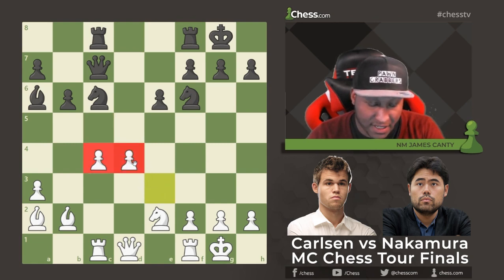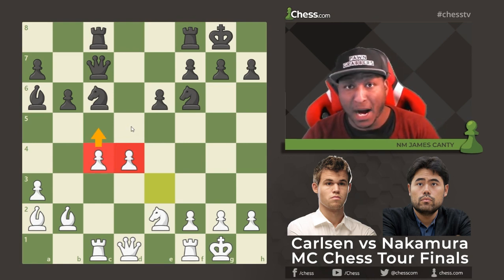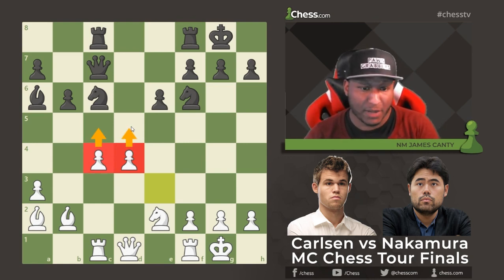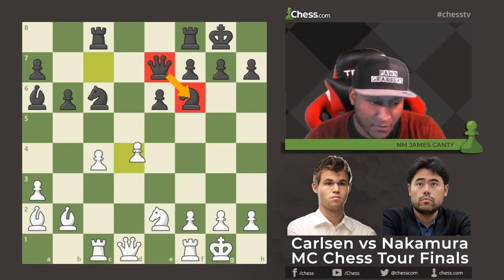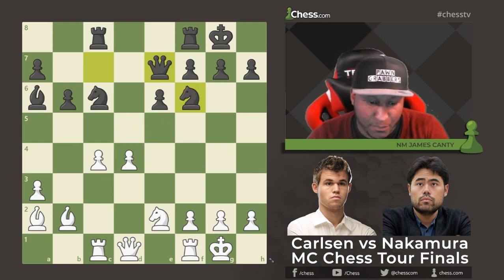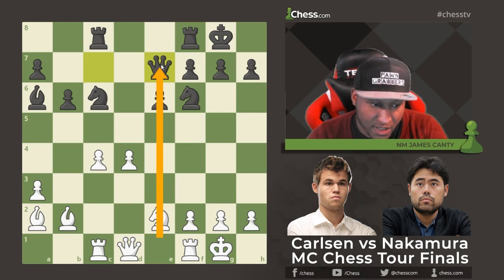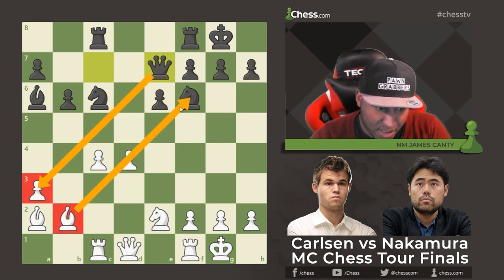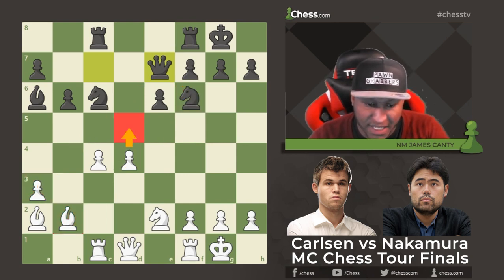After c takes d4, capturing the pawn, followed by e takes d4, we have two center pawns — mobile pawns that could be a problem for Black if he doesn't respond correctly. Black plays Queen to e7, defending the knight and keeping an eye out because d5 was coming anyway. On e7, the queen eyes the a3 pawn if the bishop moves, and most importantly defends the f6 knight.